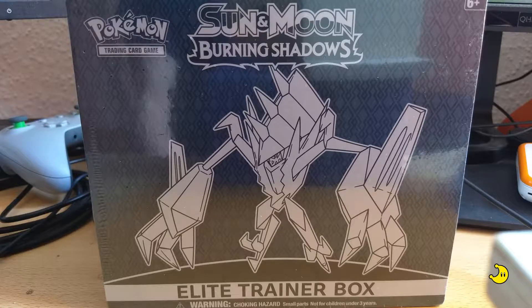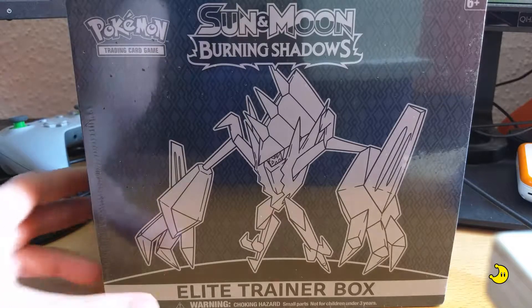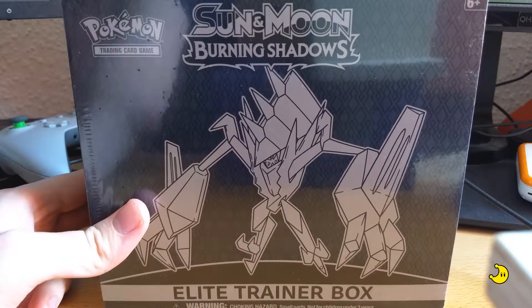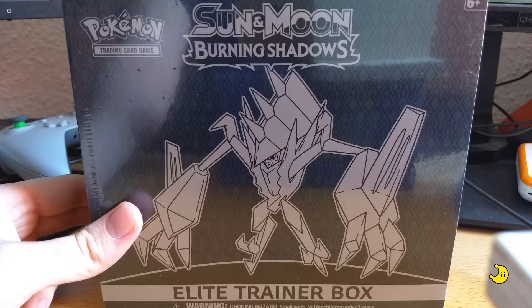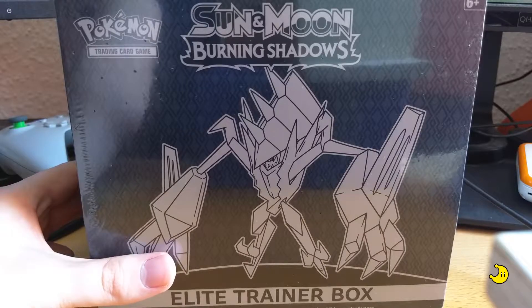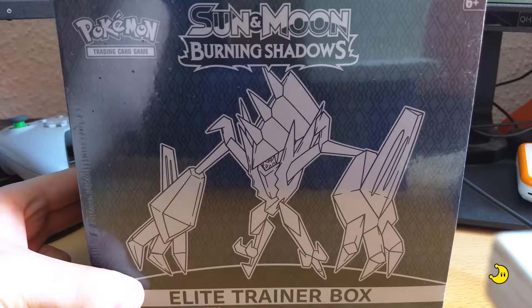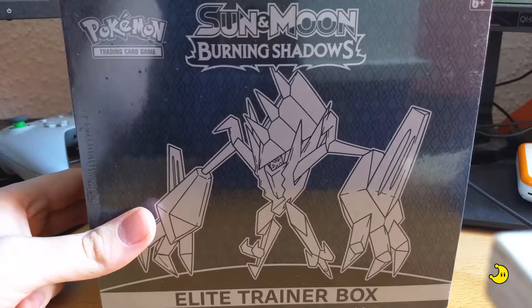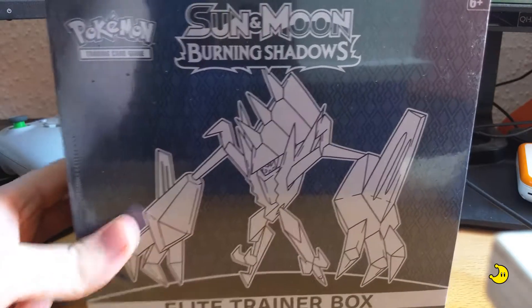Hello and welcome back to TCG Monday, the show where we unpack a different trading card game item every Monday — last Monday in a month. Today, keeping in our current marathon of unpacking Elite Trainer Boxes, we'll have the next expansion after Guardians Rising: Burning Shadows, with base-form Necrozma, pretty big and not so shiny on the front of the box.